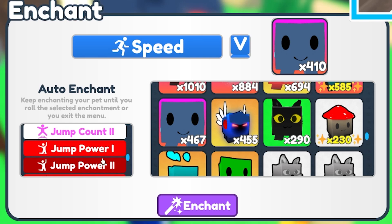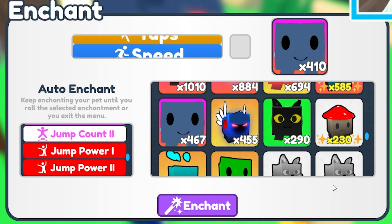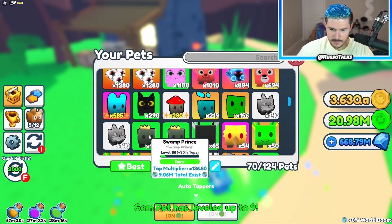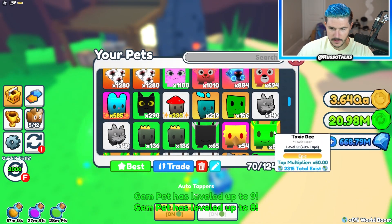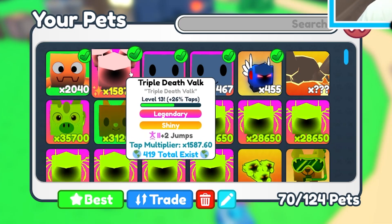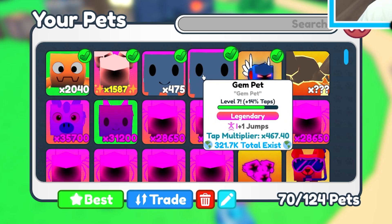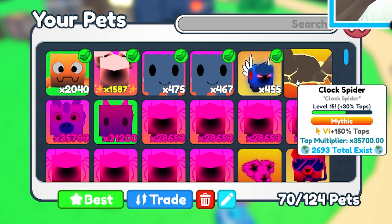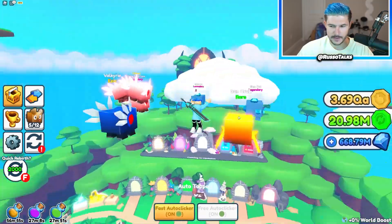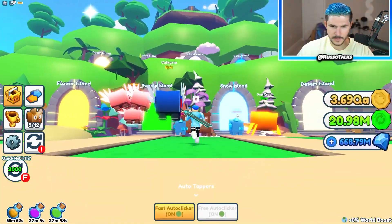Let's get this gem pet and put jump count on it. We'll aim for jump count two. We don't want taps or anything on these guys because they're so weak anyway — jumps are what we're going for. I got jump count one on that guy. So nothing crazy, but we've got to make sure all of these are equipped. We got jump count two, jump count two, jump power two, jump count one, jump power six. That might be enough — it's nine with bigger jump power. Possibly doable. Let's go to Cloud Island and see if we can make these jumps.